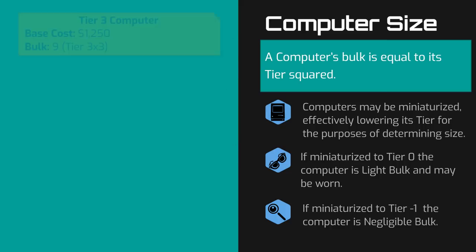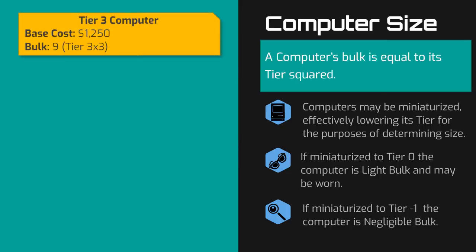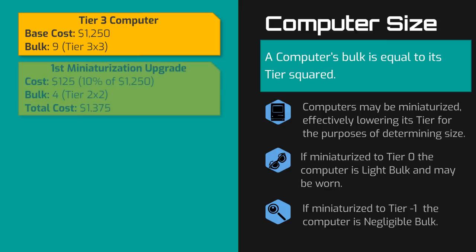So let's say you have a tier 3 computer that you would like to wear on your wrist with a holographic display. You would first purchase the computer at the tier 3 price of 1,250 credits. By default, this is a bulk 9 piece of hardware. So then you buy the miniaturization upgrade for 125 credits — that's 10% of the base price — and that lowers its tier to tier 2 for the purposes of size, making it a bulk 4 item.